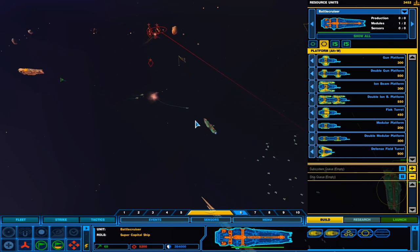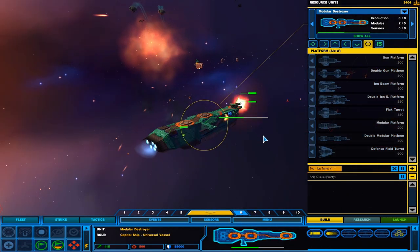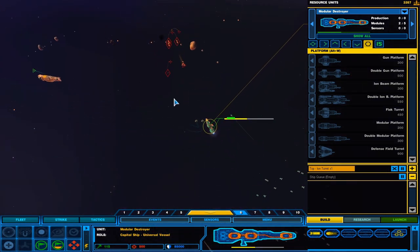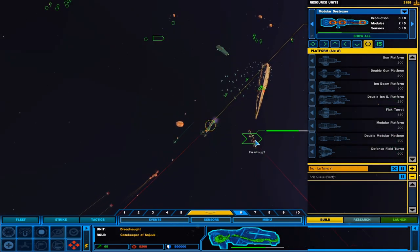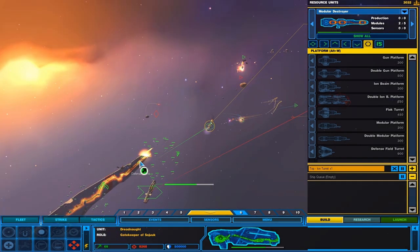Battle cruiser, attack run — get over here, kill that. Group 6 reports victory. Dreadnought, if you don't mind, get over here and take care of those. That carrier is dead.